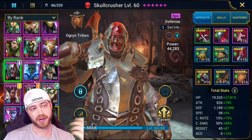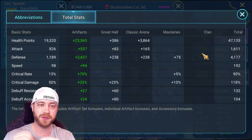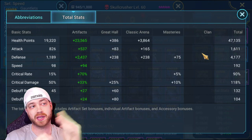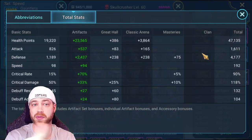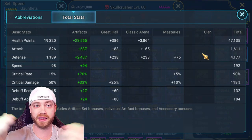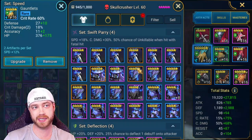We went with the Speed set, and Crit Rate is highly suggested. The goal for your speed is 191. We happened to get 192 — the clan boss runs at 191 speed, and you want to be just above that. You want him to go last on your clan boss team. All of your other champions should go before this guy because of his skills — he's going to put up the counterattack and unkillable buff last. If somebody goes after him, they lose that one extra turn of counterattack. So you 100% want 191 or 192 speed.